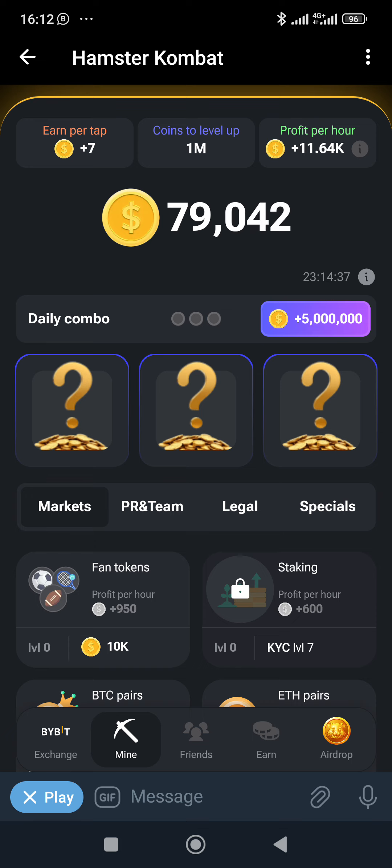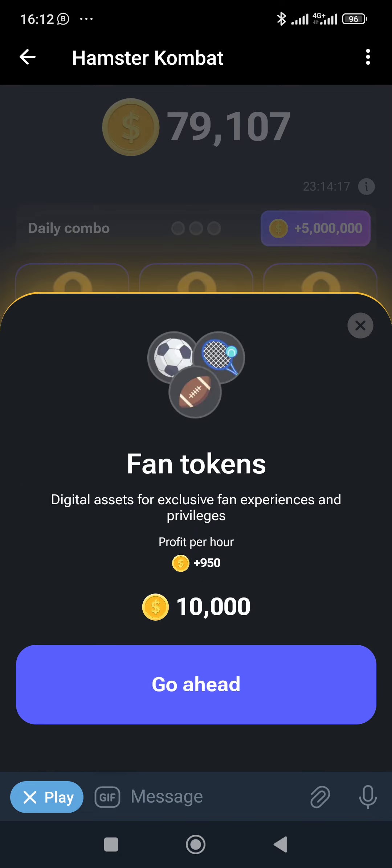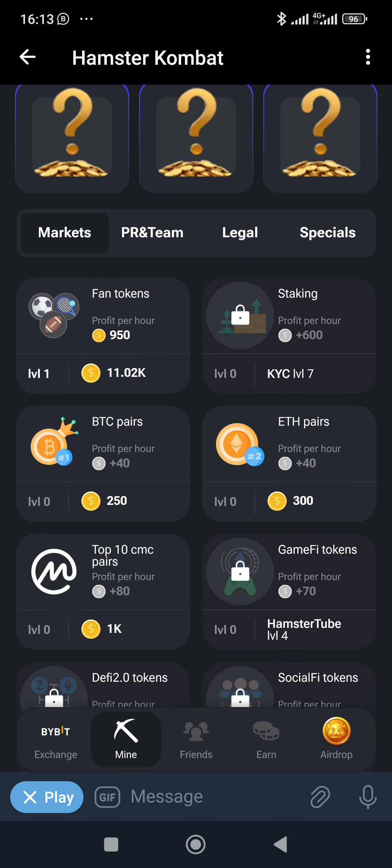In case you've not upgraded, you need to upgrade. On this Mine tab you can see options — for example, spend 10K to get 50,000 per hour, or 250 to get 40 plus per hour. This means if I click 'go ahead' and buy one of these, I'm going to be getting 950 coins per hour of mining. You can see the numbers are reducing because I just bought something — I'm now getting 950 coins per hour.